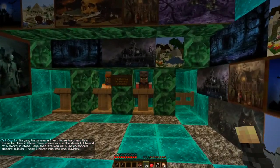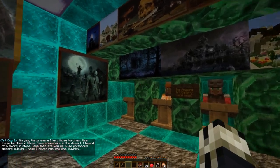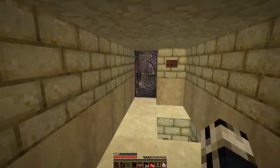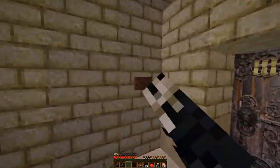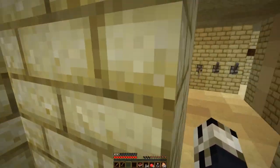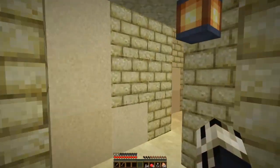Oh yes, that's where I left those torches. We use the torch as summon. I heard there's a sword in the cave that lets you kill poisonous spiders — hope I never run into one. We're going to need that to get into the forest dungeon. I'm progressing through this a lot faster than I thought, so we might actually get into the forest dungeon. I no longer need the code for the sand village, so I'll toss that book.